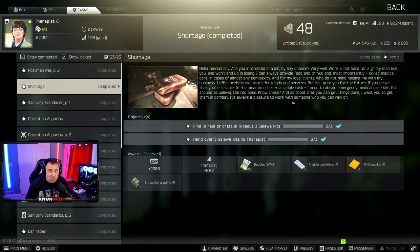What is going on everyone, I'm NuxtPro and welcome to this Escape from Tarkov video. This video is a quest guide for Shortage and it's also a guide to locating Salewas without any keys. This is obviously directed toward new players because Shortage is one of the first quests you get in the game. The Shortage quest requires you to find in Raid or craft three Salewas and then hand them in to Therapist.